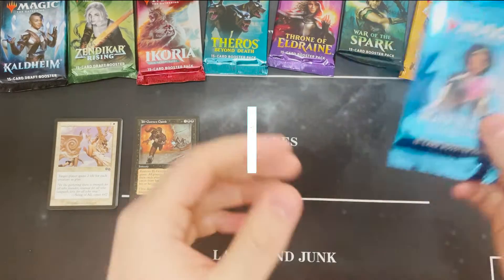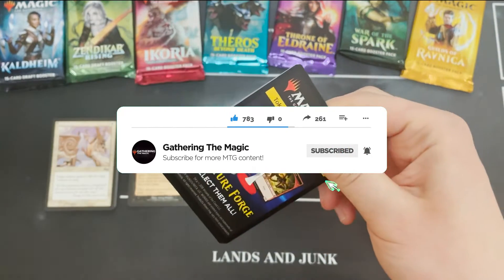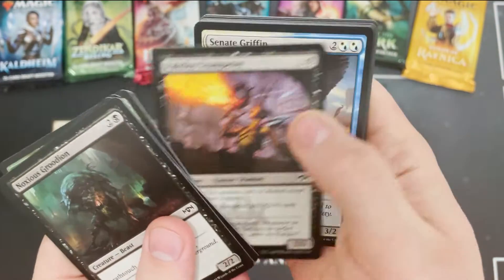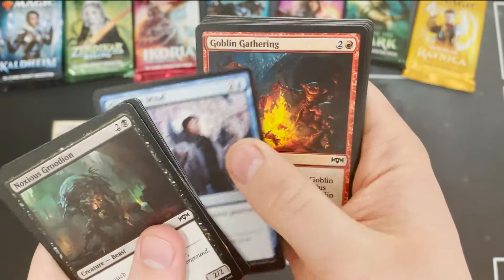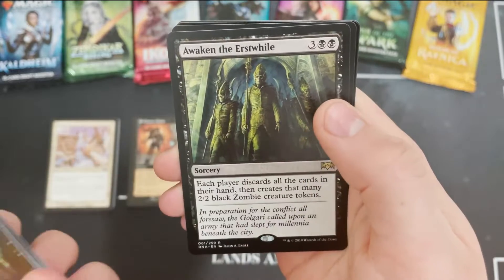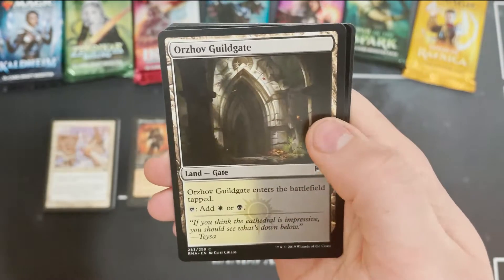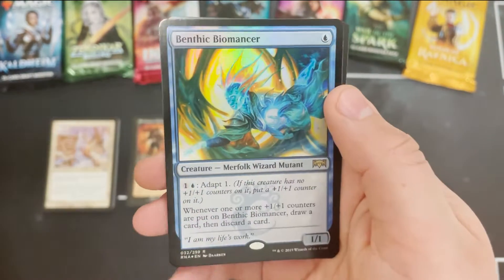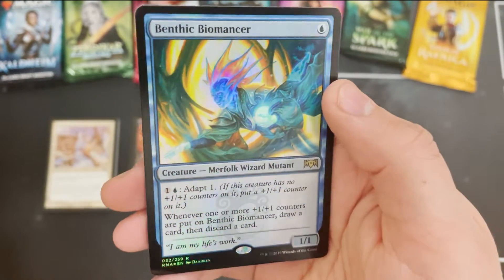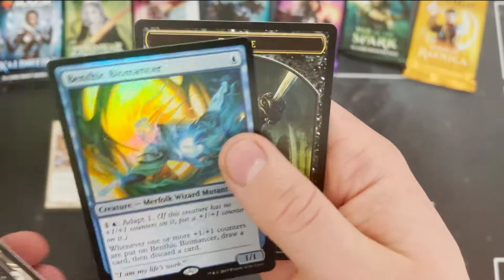The gloves are off. Like I said, anyone that comments below in this video has a chance — I'll pick someone at random and they will get all the rares, uncommons, and foils, because you don't want all these random crappy commons. The rare for this pack is Orzhov Guildgate — okay, double rare pack! Comment down below; any comment will get you involved, and in the next video I'll announce who has won and we'll get them all sent to you.